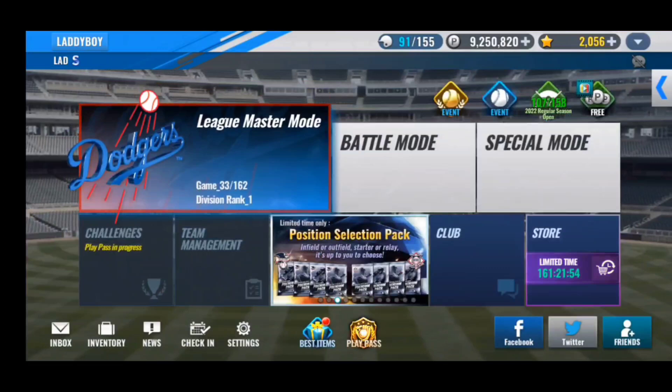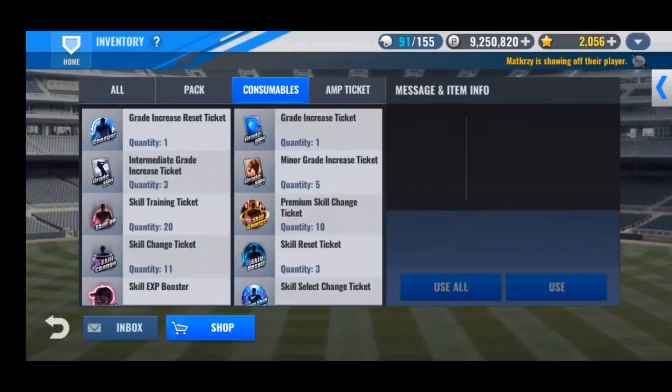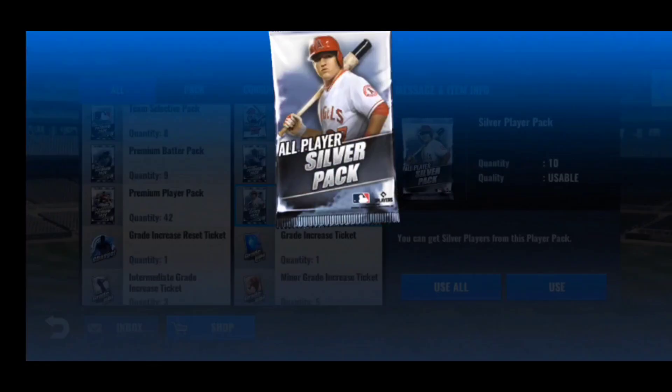After all of that we'll be doing some skill changes — only have 11 of them today, but hopefully my luck for this team can turn around. It's been rough luck with this team in the past couple weeks. We'll be using them on Kershaw, Kuo, and Turner. So let's hop straight into the packs — we'll start with the silver player packs.